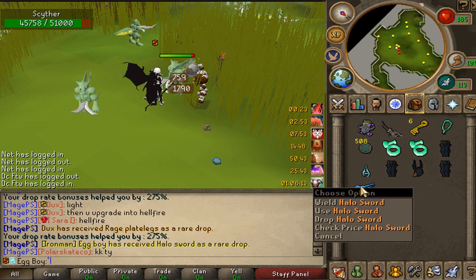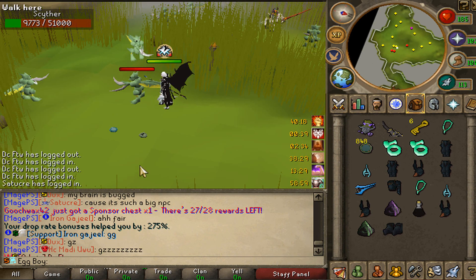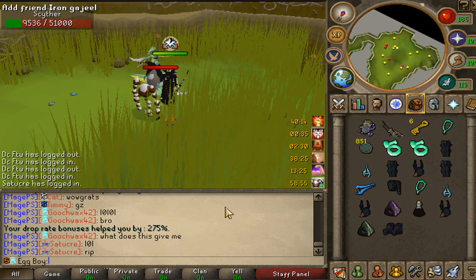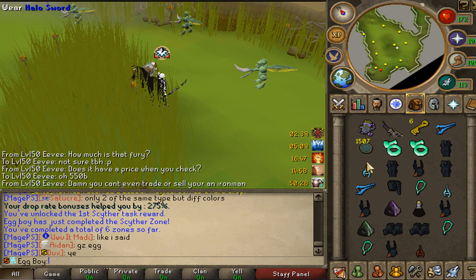I just got another halo sword - yo, another tier 10 amulet of fury! Brandon just got the sponsor chest from the chest rewards - that's actually insane, nice little 400 donation. There we go, completing our sixth zone - the scyther zone.